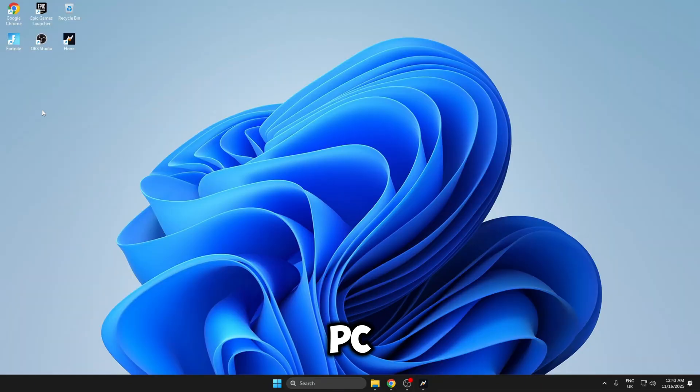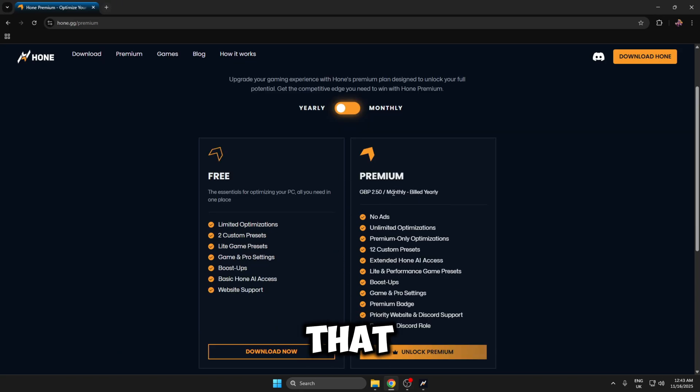I've just reset my PC and purchased Hone Premium. If you head to the website you'll see the premium optimisation panel is £2.50 a month, billed yearly, so that's £30 a year which converts to about $40 USD. So it is a bit cheaper than Risen's panel, but you have to keep paying every year — $40 USD every year. If you buy Risen Tweaks it's just a $30 one-time payment and you never have to buy it again.